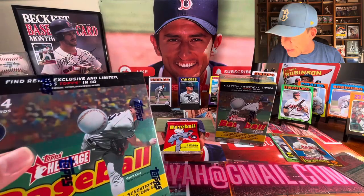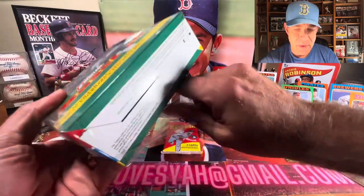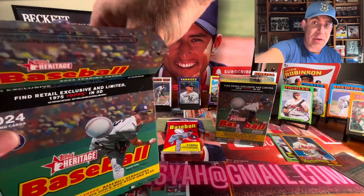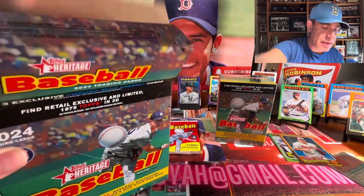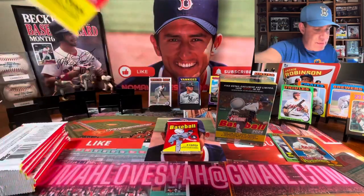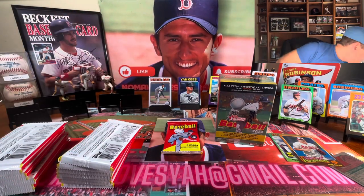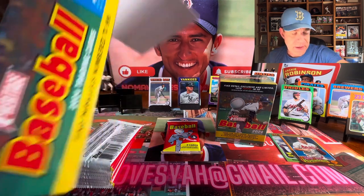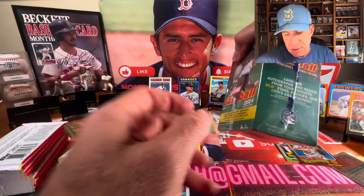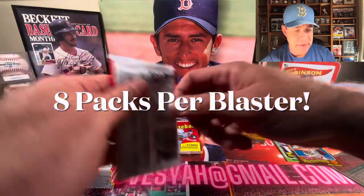So first blaster is down. We're going to switch over to the Mega Box now and see what we pull, and then we'll flip back to the blaster. If you're enjoying this video so far and haven't subscribed yet, I would highly suggest you do so you don't miss anything from No Mile Loves Ya. You're going to see about the same number of packs between two blasters versus a mega — the Mega Box says on the side: 135 total cards, 15 packs, nine cards per pack. We'll have to figure out the blaster count next time; I didn't think to count them.